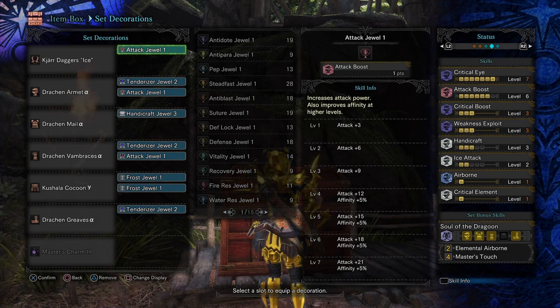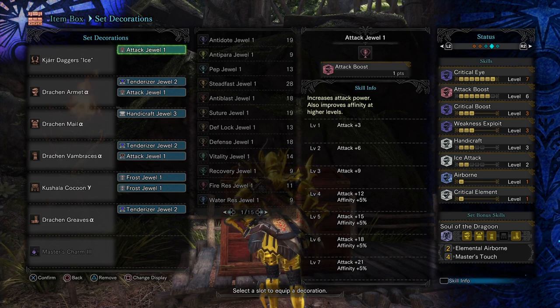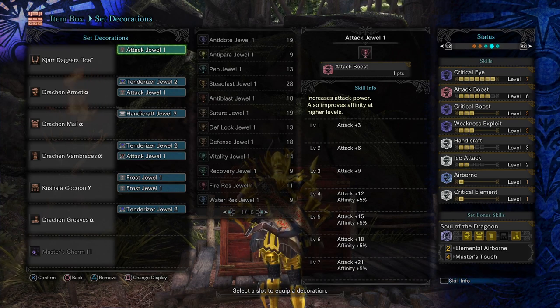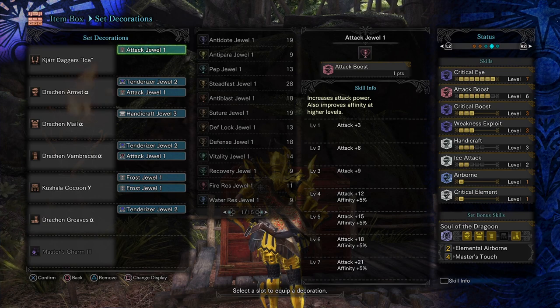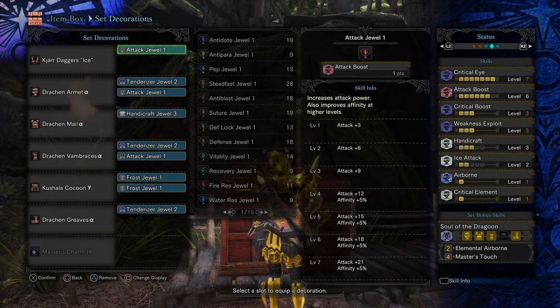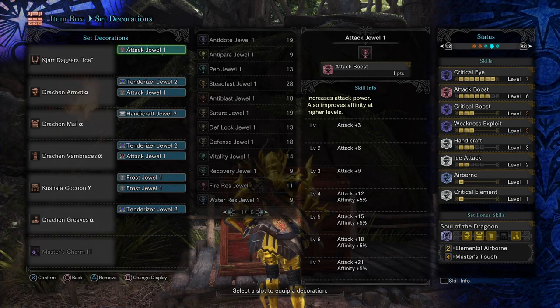In terms of damage, I would only use these Dual Blades if I already had a team that had a mounting weapon — being an Insect Glaive, a Hammer, or a Greatsword — plus a Light Bowgun for status, and then another third DPS option. That is when I would pull out the Dual Blades and do the most damage I possibly could whenever she falls to the ground during her trips. And that's pretty much all for the Dual Blades.